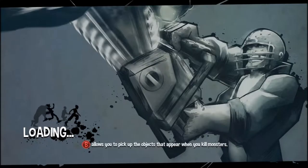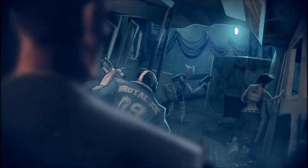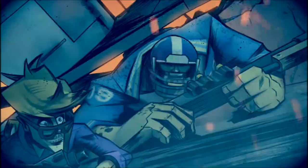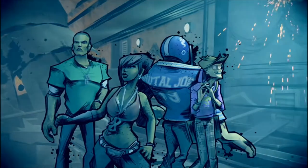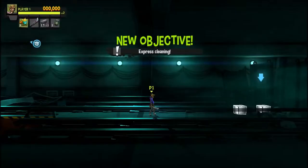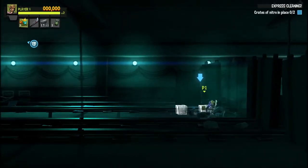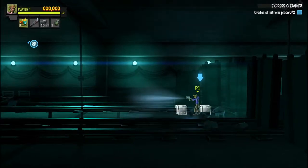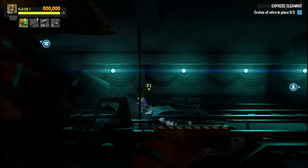I am ready. B allows you to pick up objects that appear when you kill monsters. We had no choice — we had to force a path through by picking our way through all the junk and rubble. New objective: Express Cleaning. I actually haven't gotten to this part of the game before. I just played through the first area to get a feel for the controls. Now this is completely new to me.